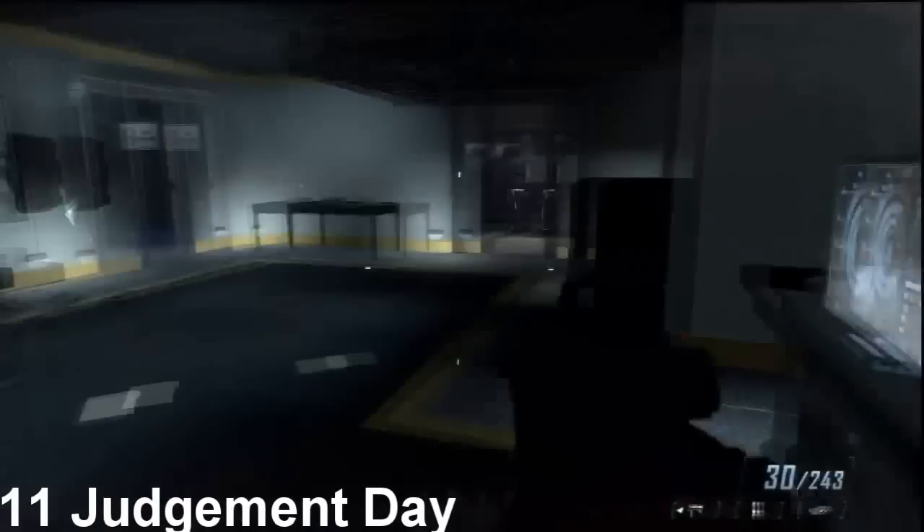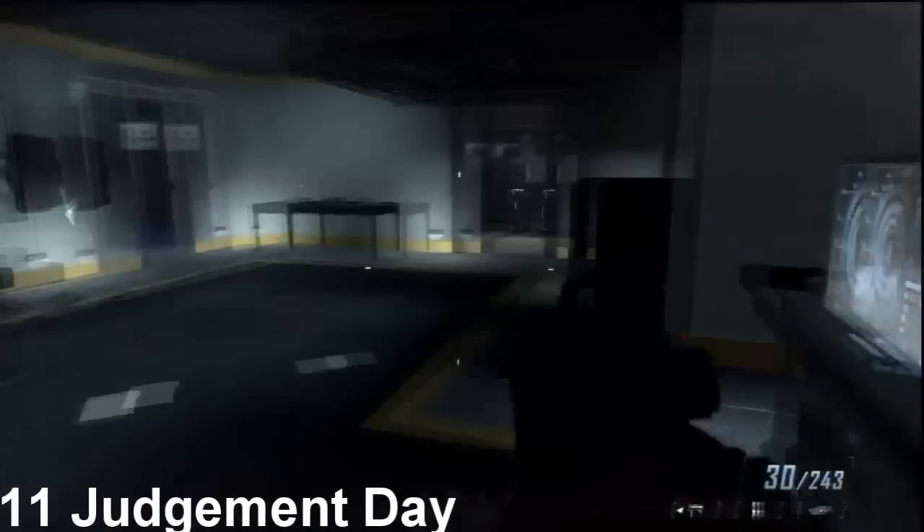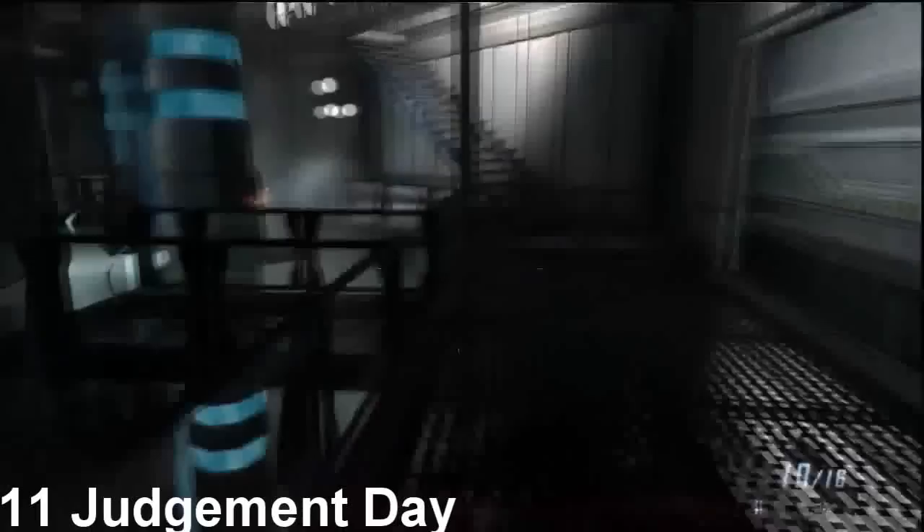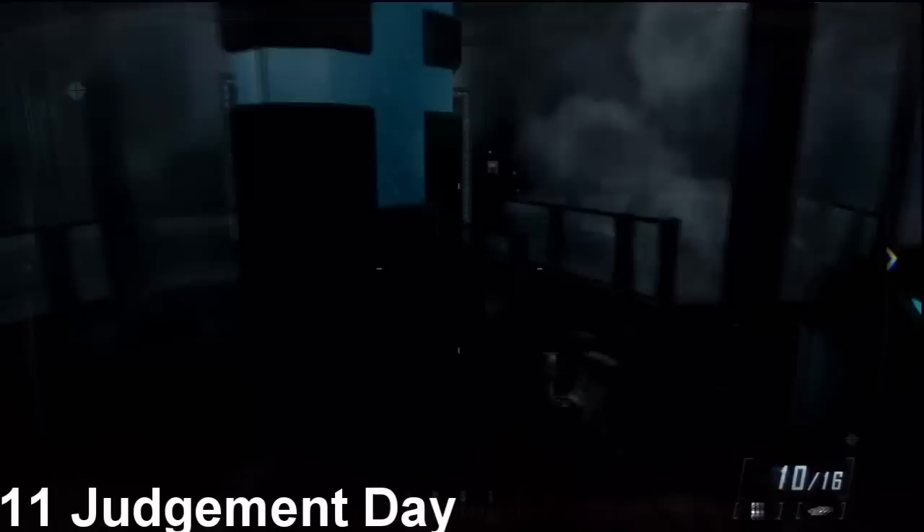Run up to the second floor of Building 27 to find an intel sitting on a desk. After clearing out the broadcast room, move up to the third tier of computers and search the desk to the left for the second intel. The final intel is a bit tricky — run around the outer edge and descend the stairs to the lower level on the north side of the room. Look for the final intel that shines brightly in the darkness.